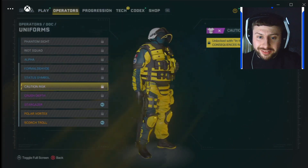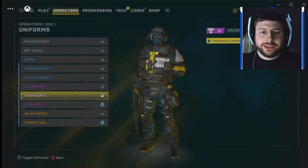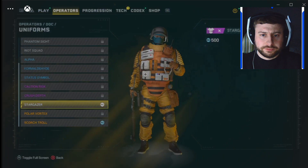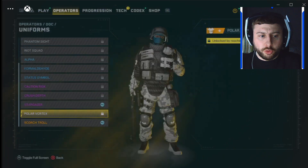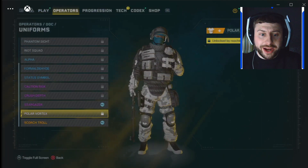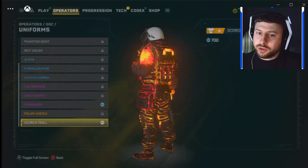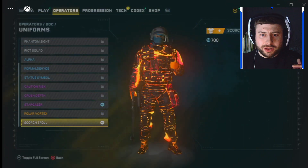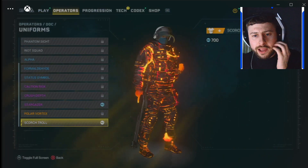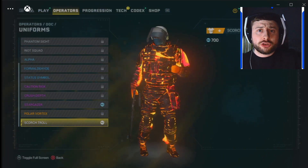Caution Risk is very very bright but another skin that looks nice. Caution Depth is one you can purchase. We've got the Polar Vortex with a white camo. Then the final camo, Scorch Troll, which is kind of lava-looking — it's like a motion look, it's really nice. Let me know your thoughts and opinions on this one, but let's go to the next operator.